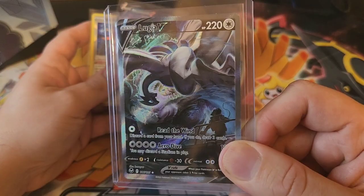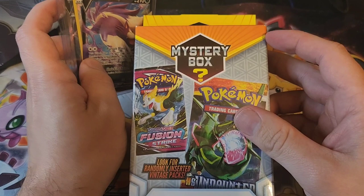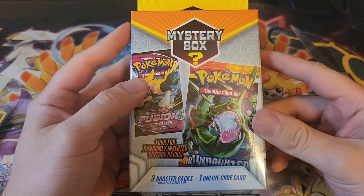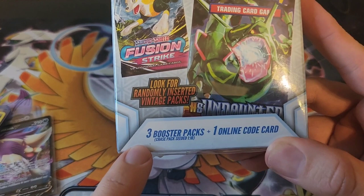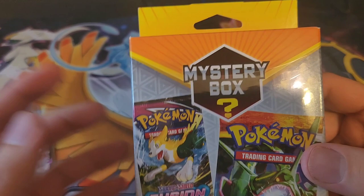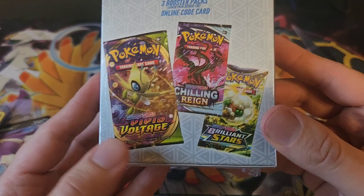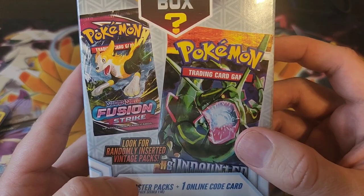That's it for the ETBs. Now let's open up this mystery box — there's probably nothing good in here but who knows. Each one of these boxes is supposed to have three booster packs and one online code card. Chase packs are seeded one in ten boxes, and I only bought one box because I don't have hundreds of dollars to throw around. Could be Vivid Voltage, Chilling Reign, Brilliant Stars, Fusion Strike — probably. Heart Gold Soul Silver Undaunted? Definitely not.